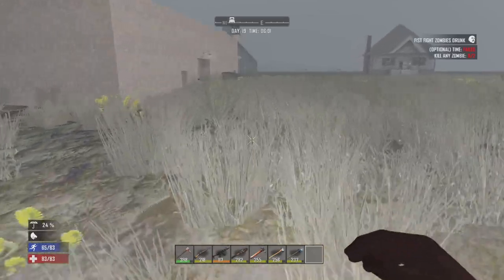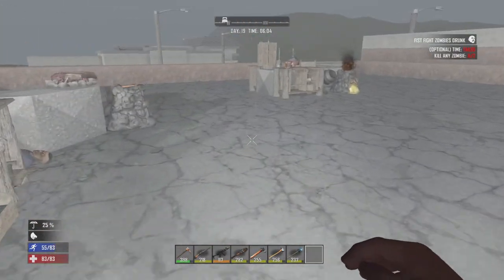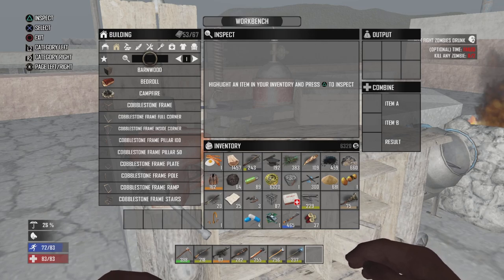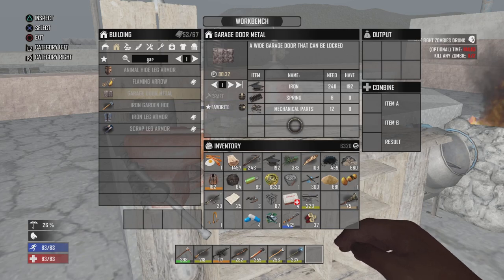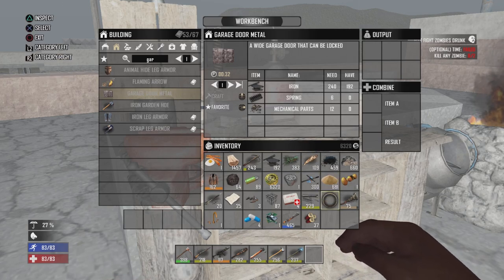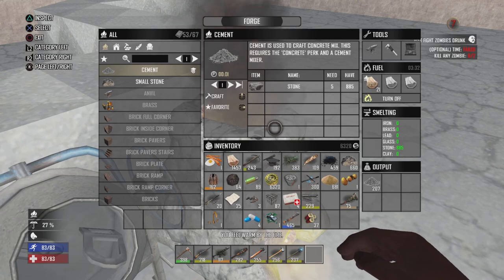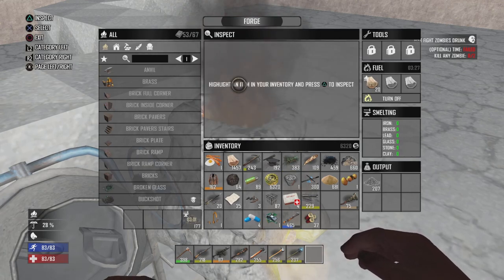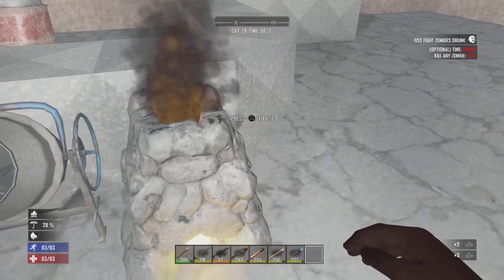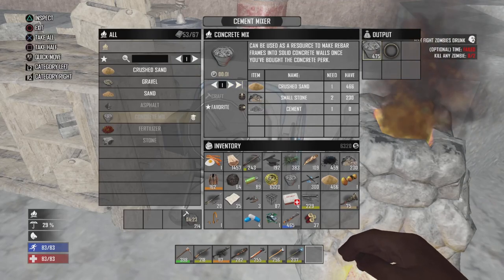A 3x5 garage door would be helpful. Checking the workbench — garage door resources look really doable. I would need 4, so I'd need a lot of mechanical parts. I've been smelting a ton of stuff including cement. I'll probably wind up needing more, but I've got more cement mix on the craft, so getting a bit more ready.